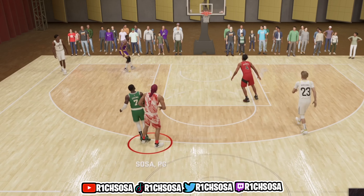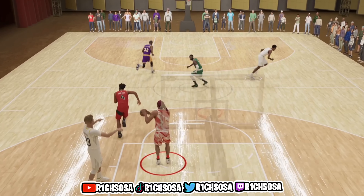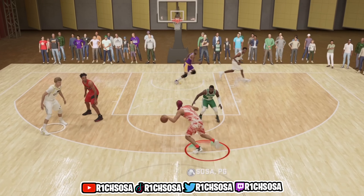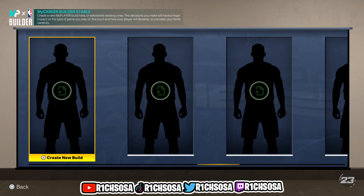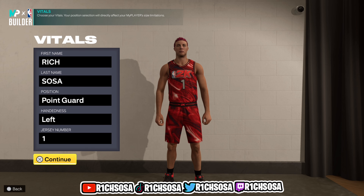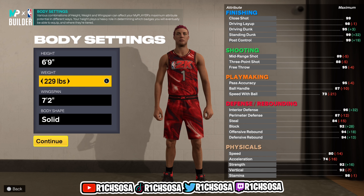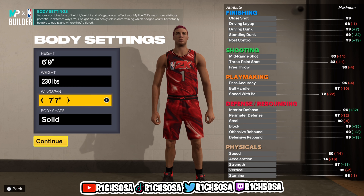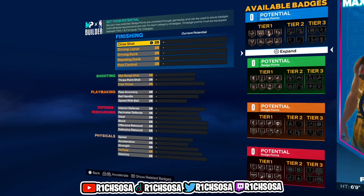From here we're going to get into the breakdown of this build. As you can see, we have the Scrappy Point lined up and we will be able to get slashing takeover. The most important thing with every archetype is the body settings — you have to follow along. For the height I'm going to put this build at six-nine, weight at max, and for the wingspan I'm going to max it out to seven-seven.